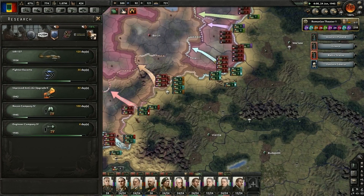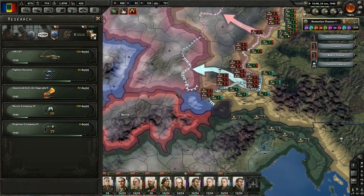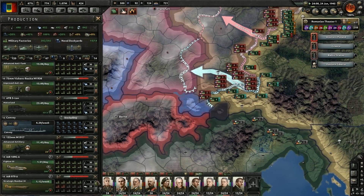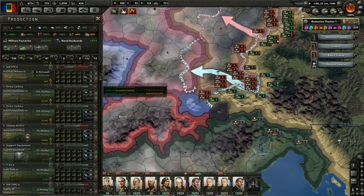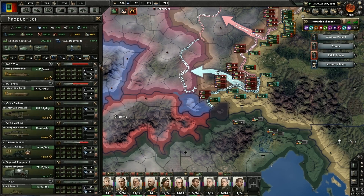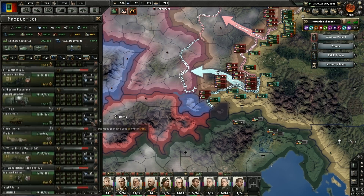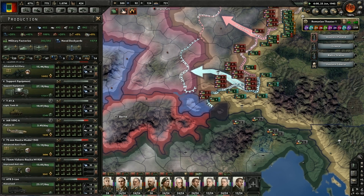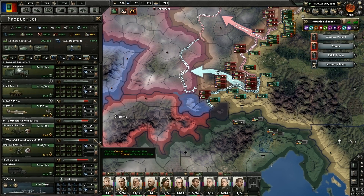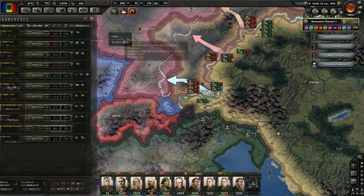I'm getting those engineer companies going too. How's my production looking? We're making way more trucks than we need — that's definitely a thing. Trying to crank out some bombers but it's going to take a long time to get those numbers up. I believe that's the last light tank and I don't plan on making any other tanks. Really running short on artillery guns — only a thousand left.